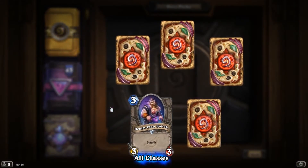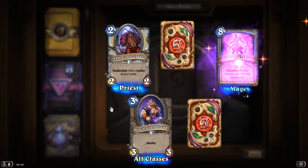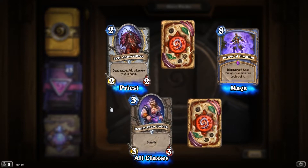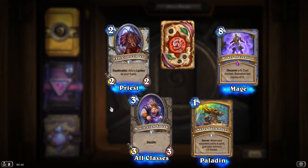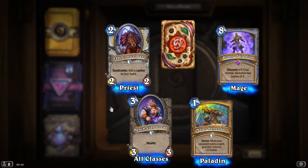HengeClan Sneak with Stealth. Evil Conscriptor. Evil Conscriptor. Epic! Power of Creation, Battlecry, discover a 6-cost minion, summon 2 copies of it. Never Surrender! — Secret: when your opponent casts a spell, give your minions plus 2 health.